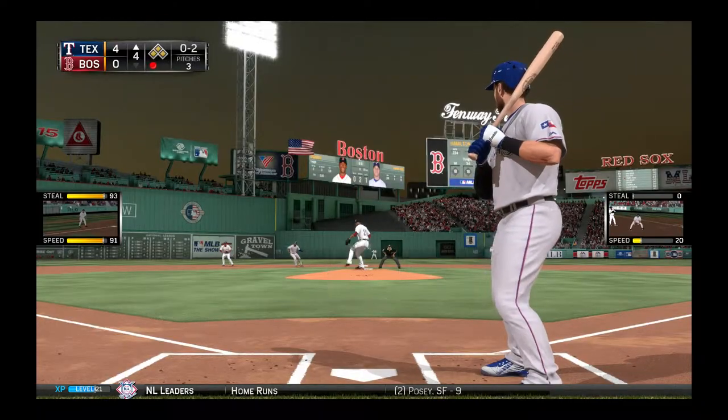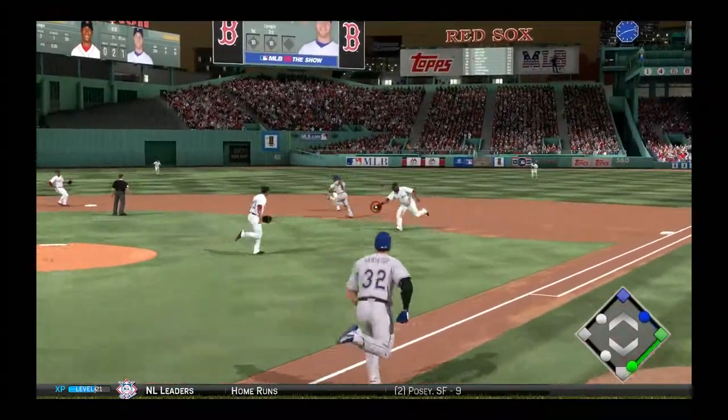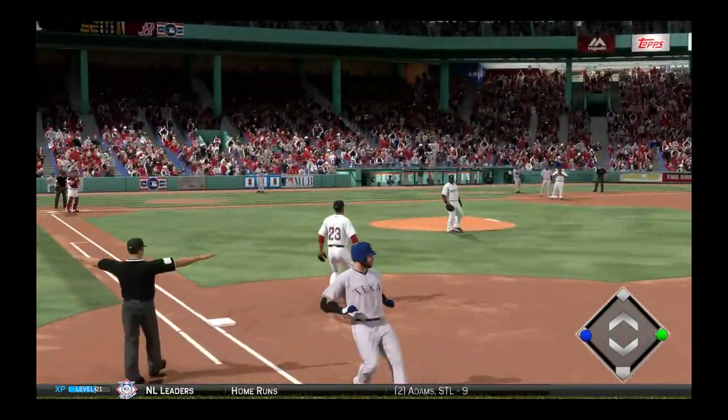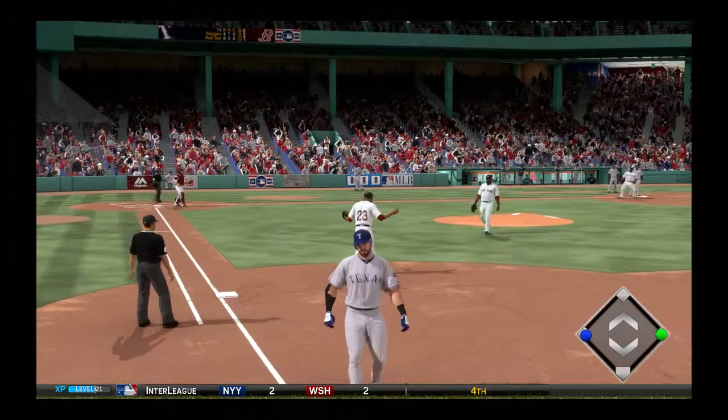Prince Fielder is hitting behind him. The bases are loaded now, and this is something Hamilton has struggled with in big pressure situations. But he's at least going to be able to beat out the throw, so he gets an RBI - one run in.